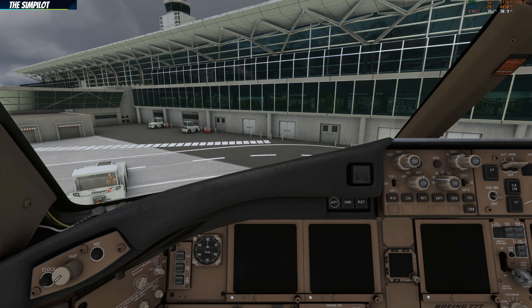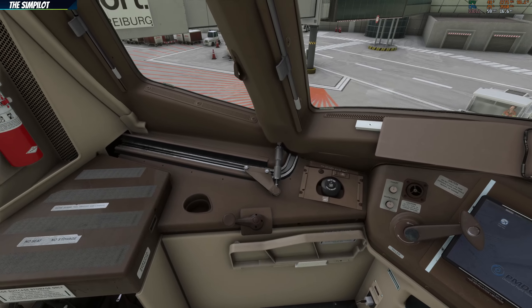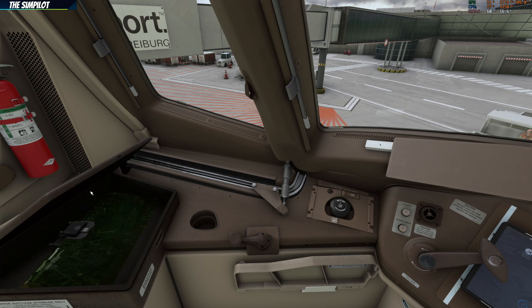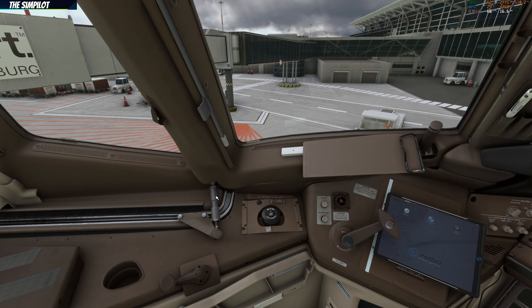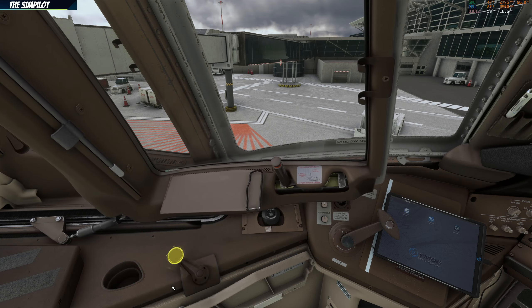We are now in the captain's seat and we'll start with the left panel. Starting at the back, we have the sun visors — you may have seen this in other YouTube videos where you can put the sun visors up when cruising to block the sun. We have the door, the window handle, and surprisingly the window can be opened in this aircraft. You click here to slide the guard and unlock the window, then roll to open the cockpit window.